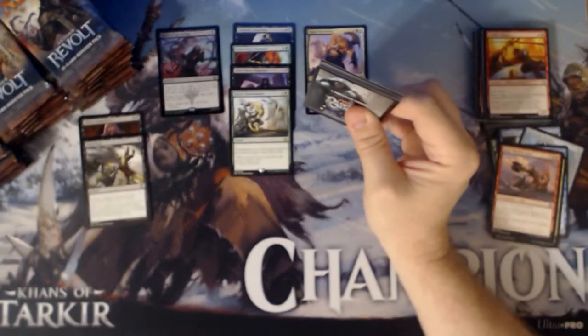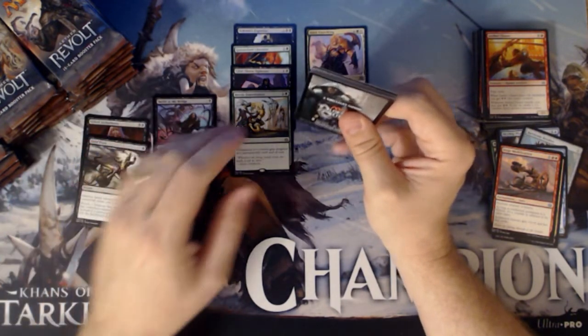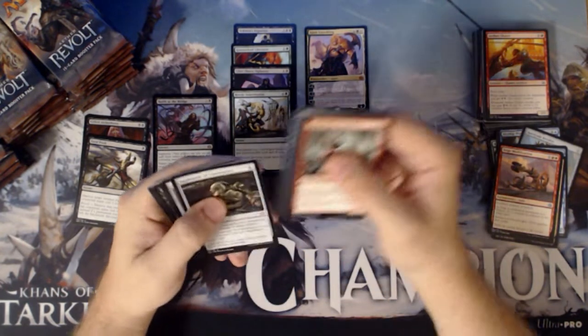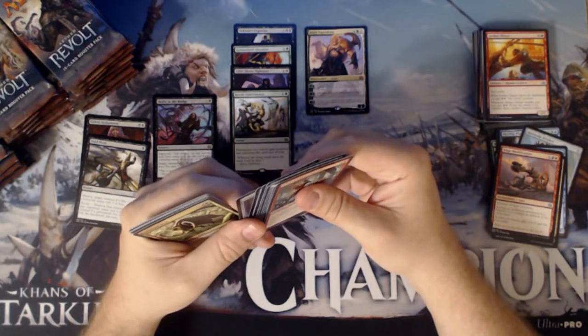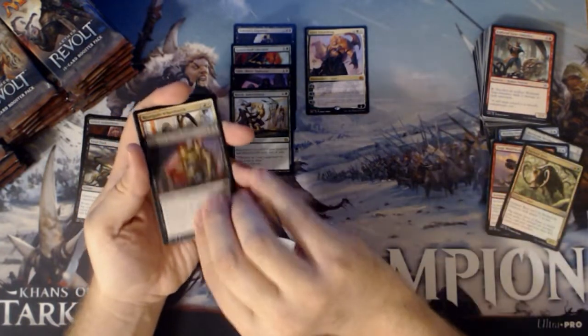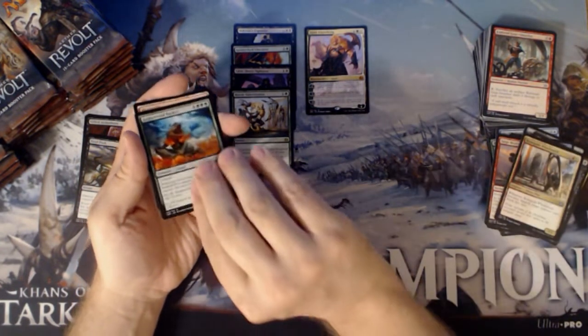A lot of mono-black decks still play Battle of the Bridge — that's a good card. I have an Outland Boar, Iron Cloud Revolutionary, Renegade Wheelsmith again, and an Aetherwind Basker.